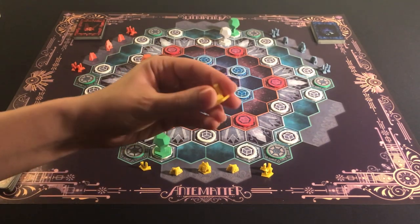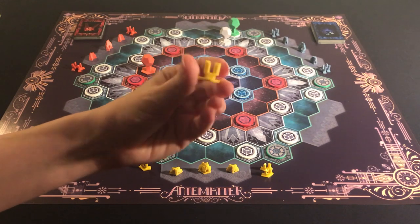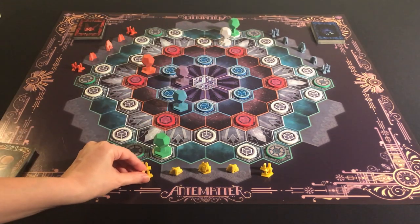Each player also receives four bridges. Ravens can build bridges which allow your Rock to fast travel through the Conflux.